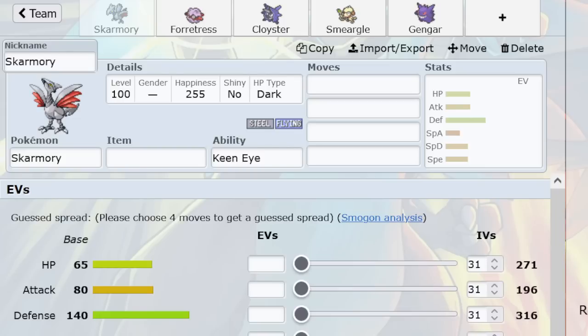In GSC, the idea of building a Spikes-immune team doesn't really exist. But in Advance, that strategy is a lot more viable. It's called the Superman style, because you fly over the Spikes. I won't be covering that in depth in this video because I have a dedicated video called Superman in Advance OU.